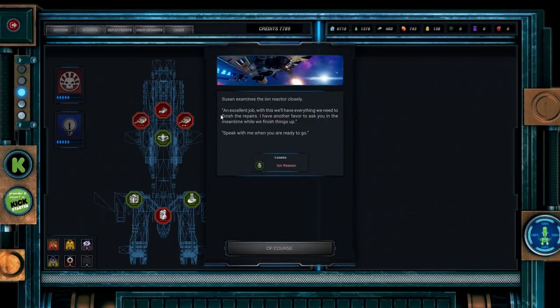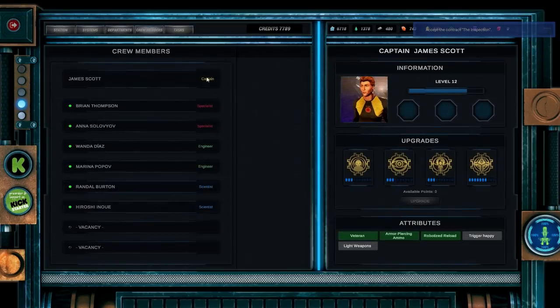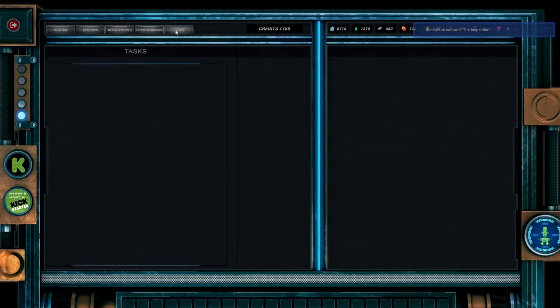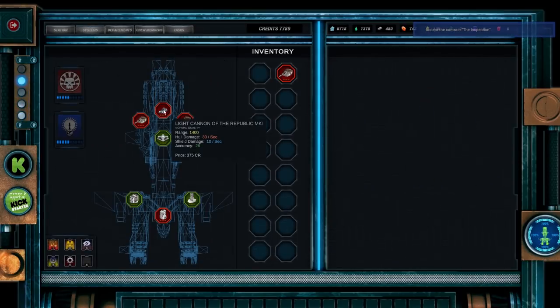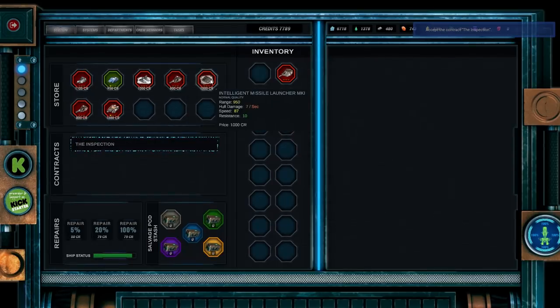Susan examines the iron reactor closely. 'An excellent job. With this, we'll have everything we need to finish the repairs. I have another favour to ask of you in the meantime — speak to me when you're ready to go.' Let's take a quick look at our crew members. Nobody's levelled up so far, which is something of a shame. There's an interceptor laser that intercepts enemy missiles. Got a shotgun Mark 2 — not great. The light cannon of the Republic we could sell for 500 credits, but I think we'll just keep hold of it for the moment.